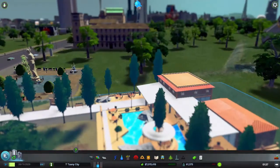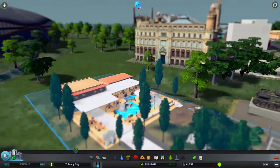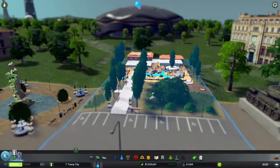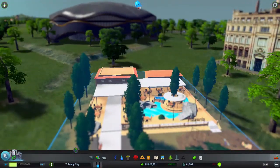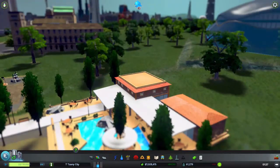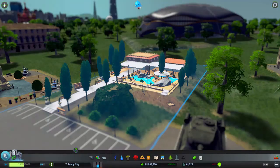Over here we have some sort of resort kind of place. I should have put it on sand, but Tannis City doesn't have sand in it. It's a very nice place for people to hang out — this would look very good on sand.